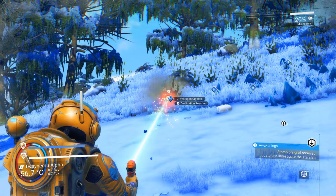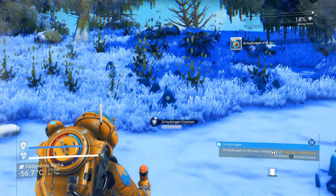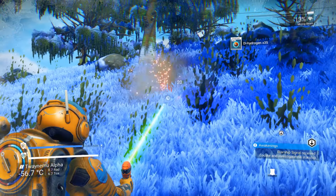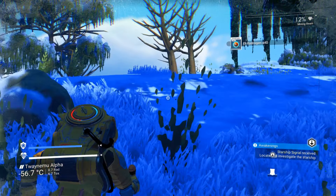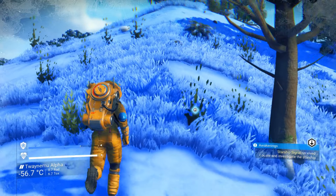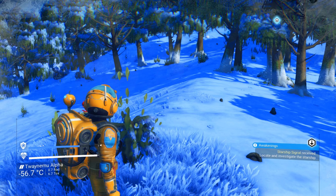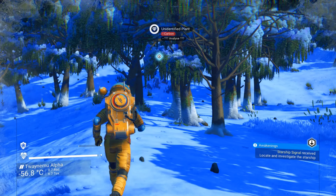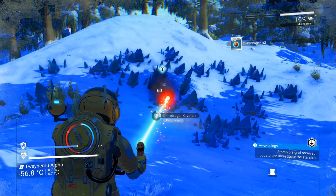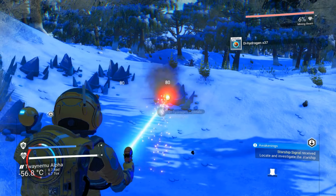Some dihydrogen crystals — I'm going to take these because that's going to come in handy here pretty soon. We're repairing the ship systems. I'm going to take these dihydrogen crystals; they're something you're going to want the entire game. They're by no means rare — they're just extremely used by ship systems. Looks like a lot of dihydrogen crystals down here — I'm going to take all of these. It's going to be immensely useful and save us a little time later; if I gather them up right now, I don't have to come back for them.